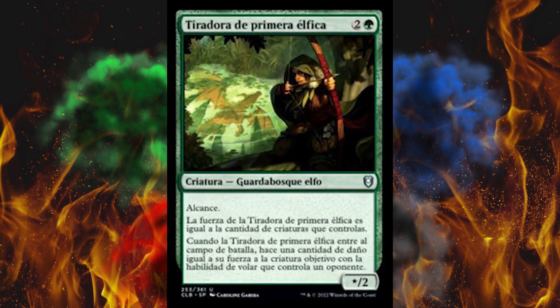Elven Sharpshooter — Elfie the Super Elf. It's a 3-cost green elf ranger with reach. Its power is equal to the number of creatures you control, its toughness is two, and whenever it enters the battlefield, it deals damage equal to its power to target creature with flying an opponent controls. This is an amazing card in a go-wide stomper deck — traditionally green-white, but it's Commander, you can pull it off on anything. It's an elf, it's a go-wide card, and it takes out flying in green — which is huge. This is absolutely amazing, which is why they chose to make it an uncommon. Silver lining: you're gonna be able to actually afford this card.